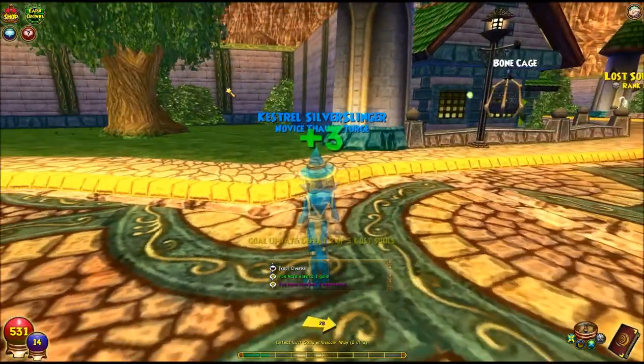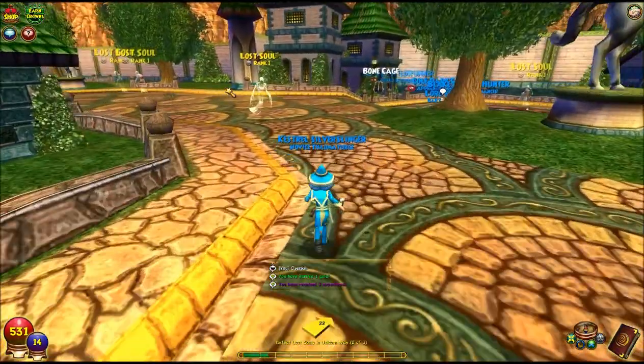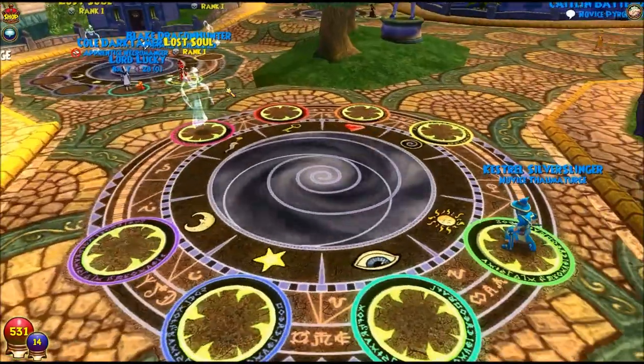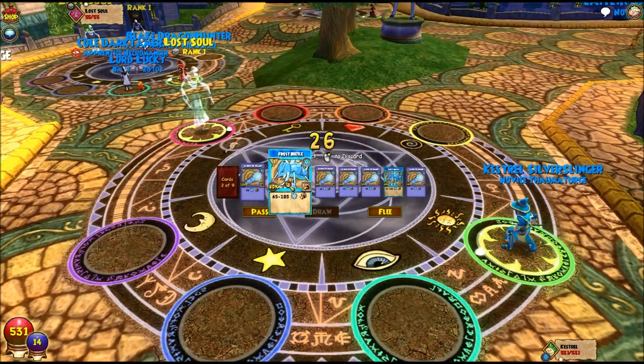These little orange or red orbs floating around are for health. This is a Frost Beetle — it is a level 1 spell. You use one pip for it and it deals 65 to 105 ice damage.